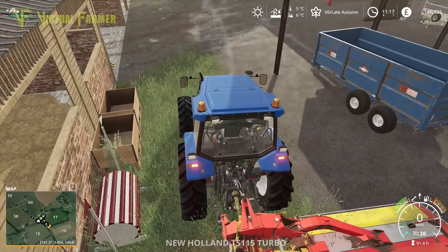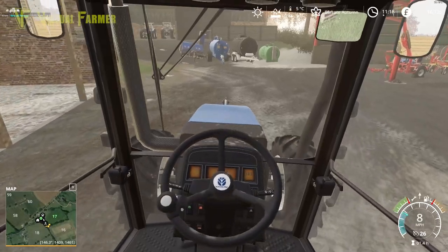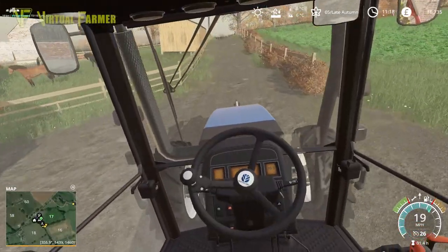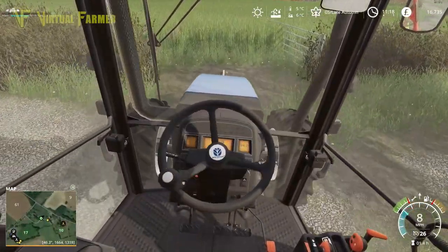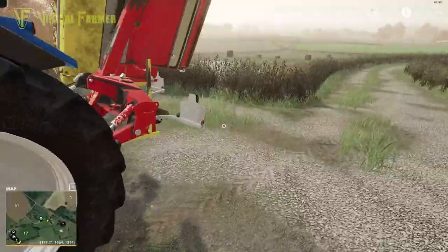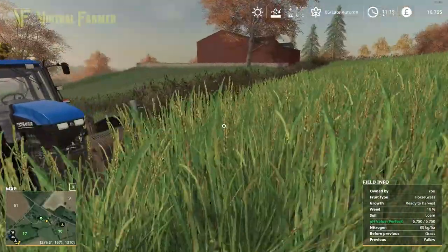We get our mower on, fold it up, and head out up to field 102 — I think that's what we named it — up at the top. Here we are at this field. I'm not sure exactly what I called it but you can see here this is our fully grown horse grass — longer than normal grass and looking pretty good.